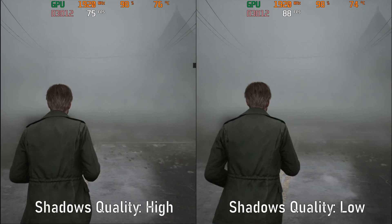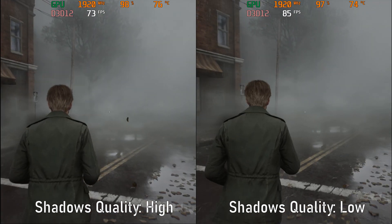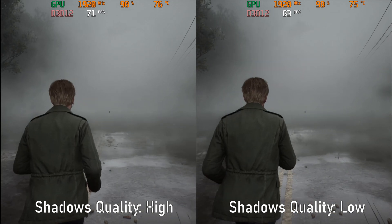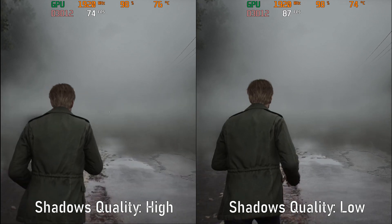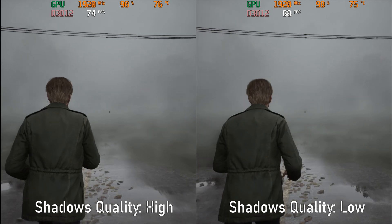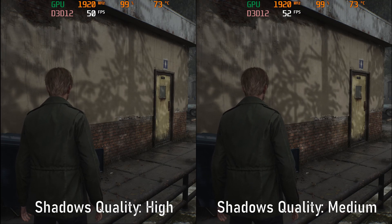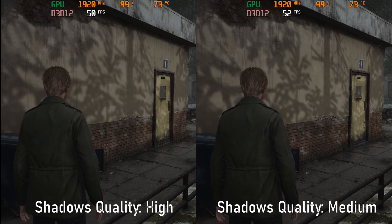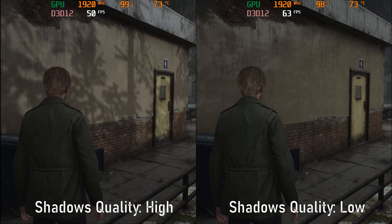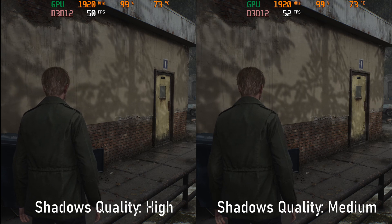You might say this is a done deal — let's just use low shadows, enjoy the free FPS, and call it a day. But that's not as simple as you might think, and I've seen optimization guides out there that fail to fully cover this, settling with the obvious locations. But once you go beyond the beaten path and actually explore specific spots in the game, the visual differences are very much striking. There's a spot outside the bathroom that shows sun-casted shadows, and turning down shadows to low actually disables those sun-casted shadows. This makes medium shadows more of a viable option, as it strikes that perfect balance between visuals and performance.